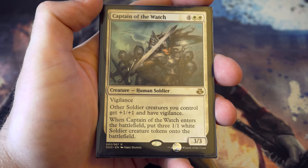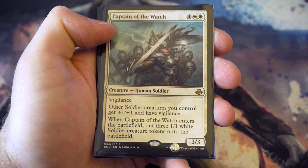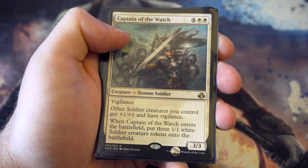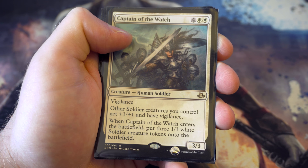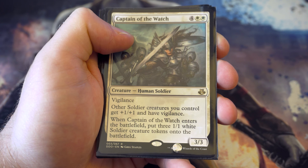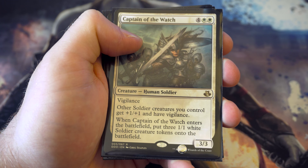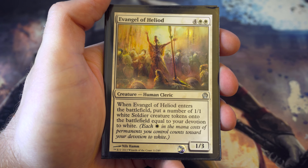Into the six drops: Captain of the Watch - for four and two white you get a three-three with vigilance that puts three one-one white soldier tokens onto the battlefield. Other soldier creatures you control get plus one plus one and vigilance. So when it comes out you're not getting six-six worth of power for six, you're actually getting nine-nine worth of power for six. Really like that. There are also a lot of other soldiers in the set which will further buff it up.